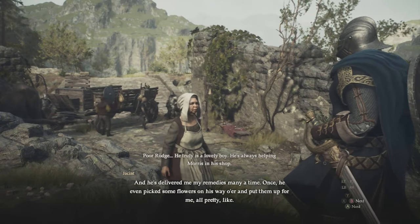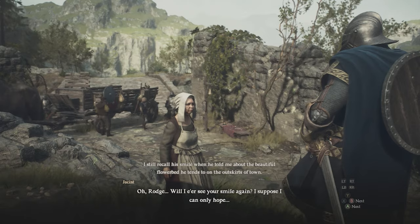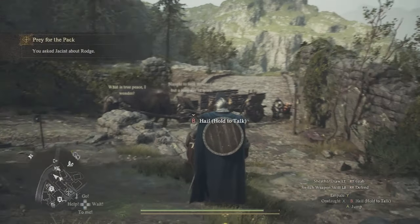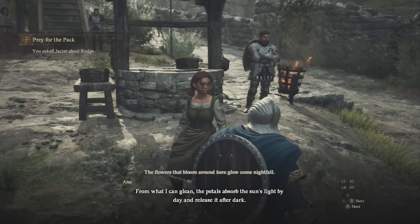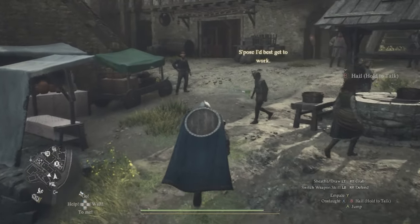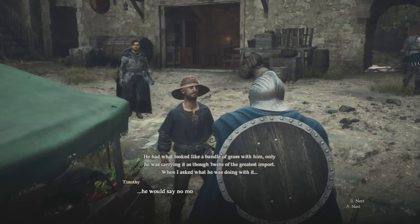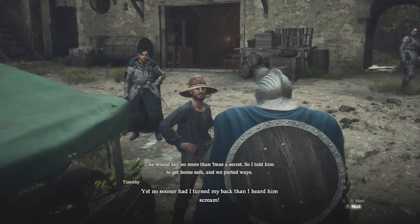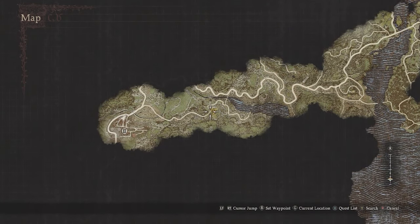This kicks off a little investigation where you go talk with different people in the city to gather information about where the boy is located. You're looking for three different NPCs: Alisa, an older woman named Jinct, and finally a man named Timothy. These three people will help progress the quest.